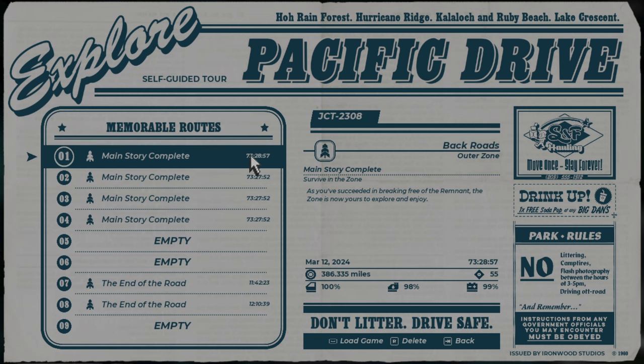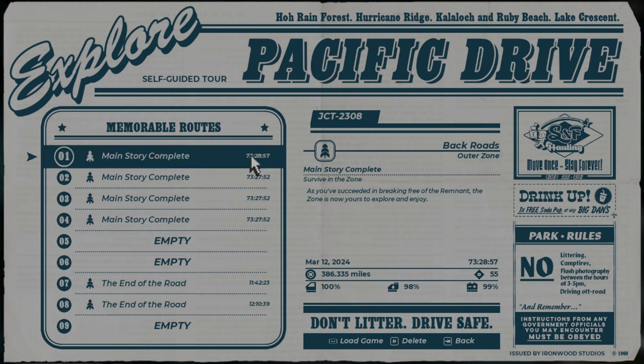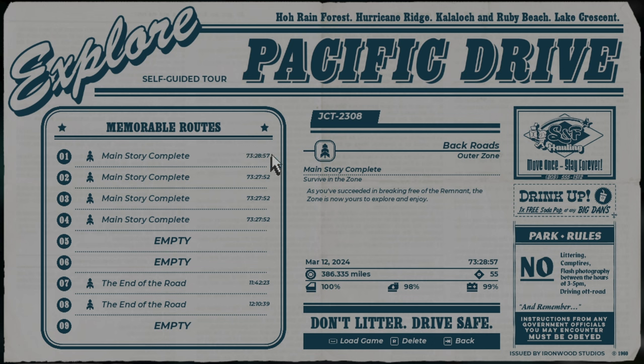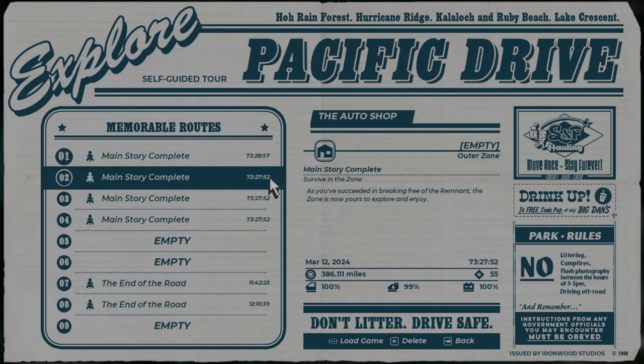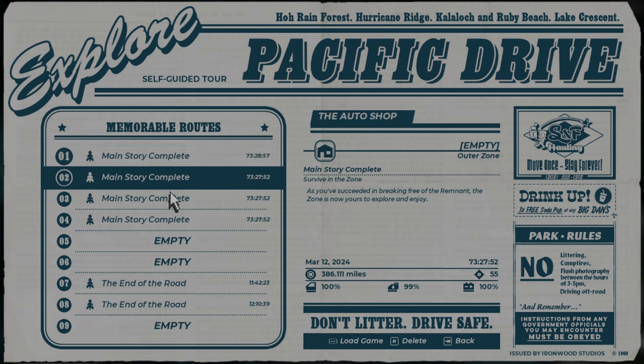When you are finished with one run and all is good, you are back in the garage with save number one. Then you just overwrite all of the slots with the new save and do it again and again.